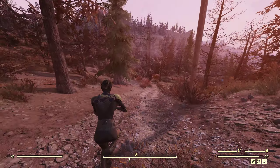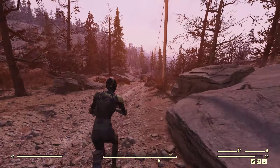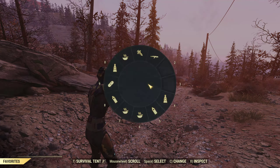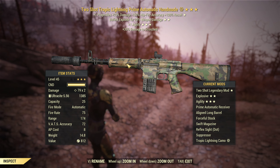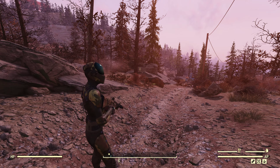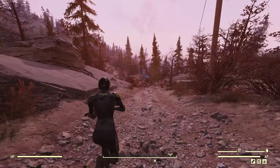Let's see if the giant behemoth down here has something to say about this weapon. And this weapon just looks amazing — we have the camo on it, the Tropic Lightning Camo. It looks amazing. And with the Chinese stealth suit as well, we also have the camo on that, so it's a camo camo.